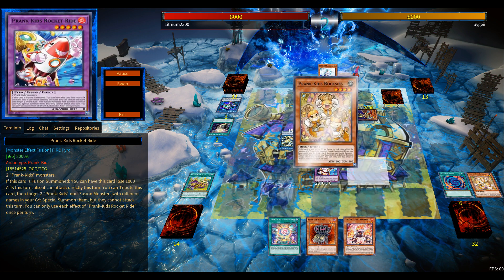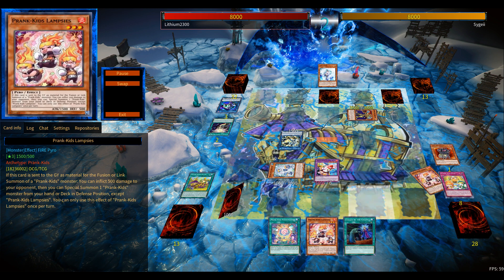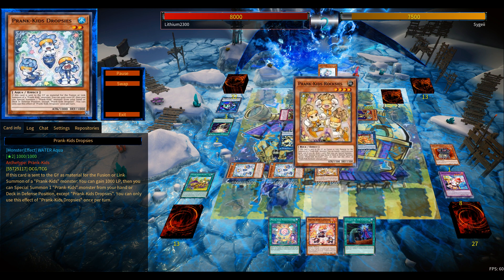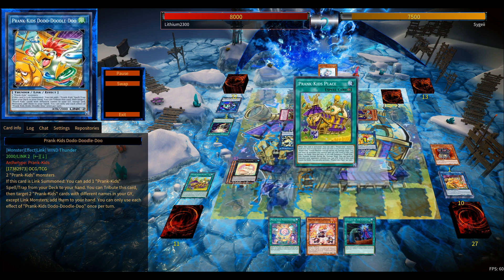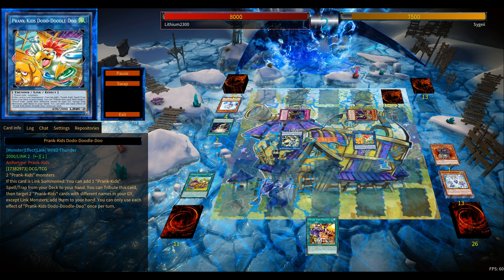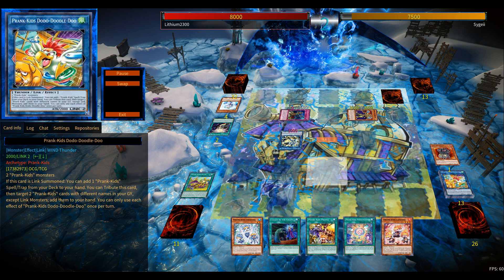Is it needed? Probably not, because this Link-1 definitely increases the consistency of this deck. Thanks to this Link-1, you're not forcing yourself to open with a Polymerization and at least two Prank-Kids. Your three-card combos lead to Rocket and the standard combos. So you might not need the small Patchwork package — if you want, you can definitely drop those for other cards, as you saw in the side deck.